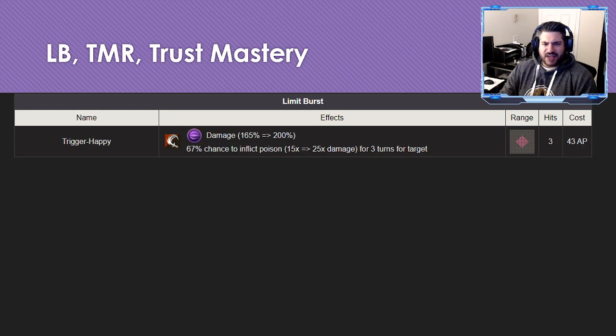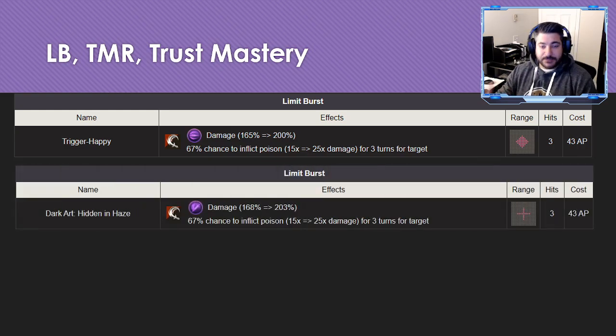The limit break I'm a little underwhelmed by — it's basically Venera's limit break. Both are roughly 200 damage, both have a 67% chance to inflict poison, both are triple hits, both cost 43 AP. The differences are Prompto's has a diamond AoE range versus Venera's cross shape, and his has height 2 versus her height 1. But this will break most dark slash chains, which is the dark cast's strength, so it's okay — not great.